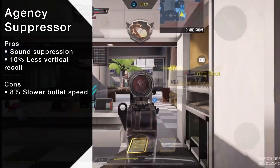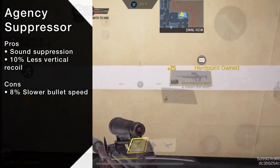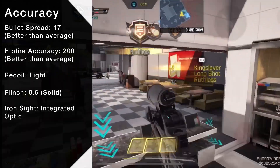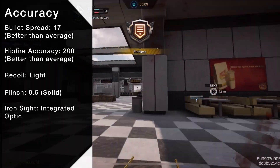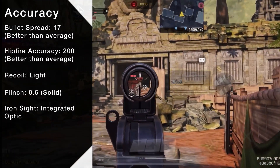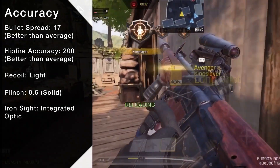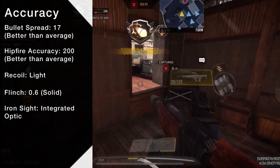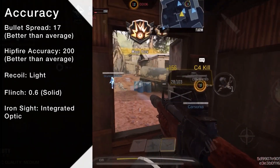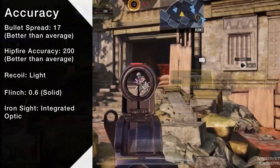The Agency Suppressor also reduces your bullet velocity somewhat, but it's not too detrimental. As for bloom, the EM-2 is better than average and is on par with the Kilo 141, KN-44, and Krig 6. Because it has the Treyarch-style gunsmith, you don't have access to many bloom attachments other than the laser. Hipfire performance is better than most ARs and would be on par with the average SMG, if not for its slow firing.